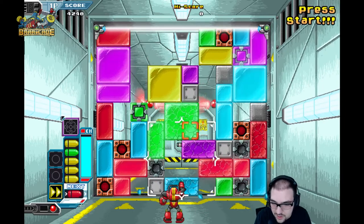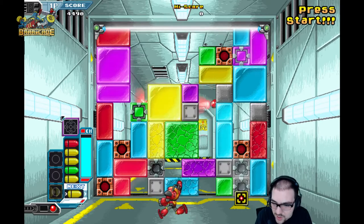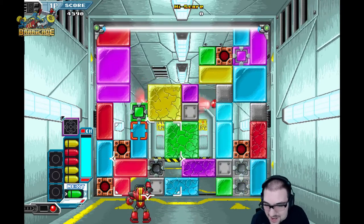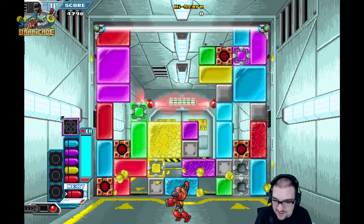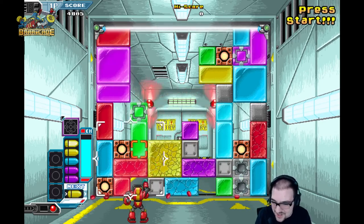So I could combo it up if I do it right. My power-ups are wearing off. I can't aim that high. That actually turned that other block yellow — it got hit so hard, it turned yellow. Crazy.